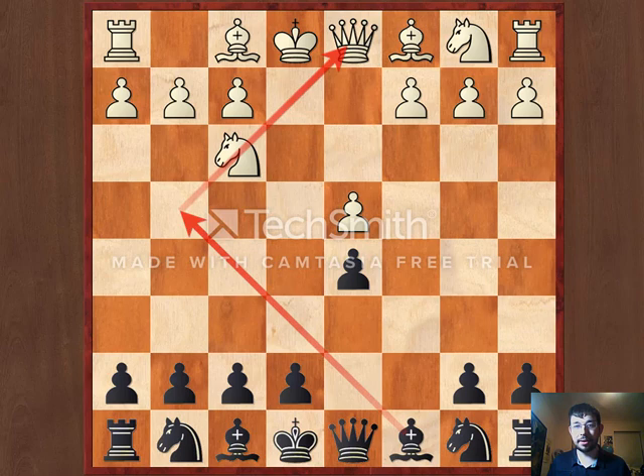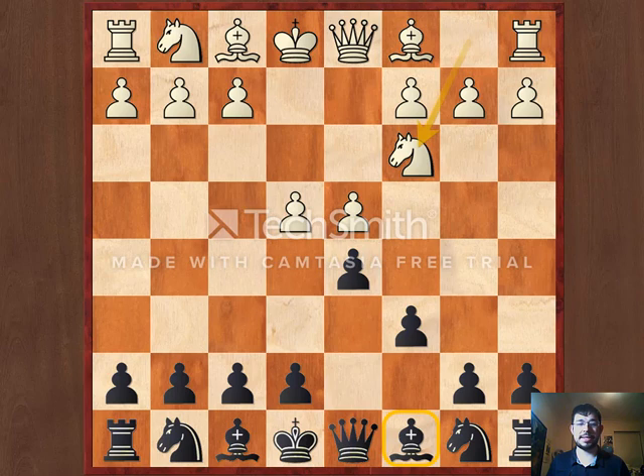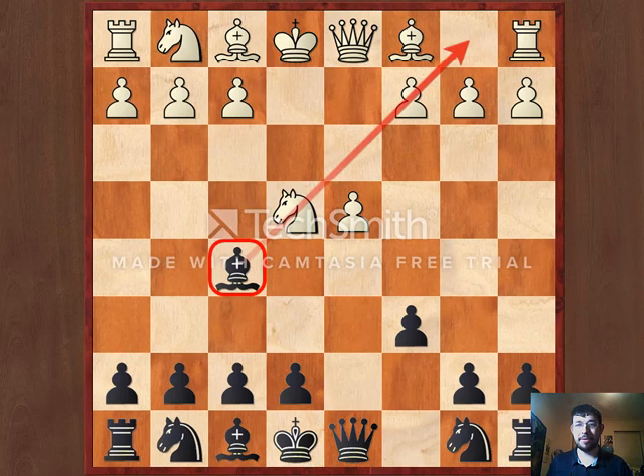But what if they don't take on d5? What if they play knight c3 instead? Also in this case we can get our bishop active quite quickly. If d takes e4, trading off White's central pawn, then Bf5 will follow.